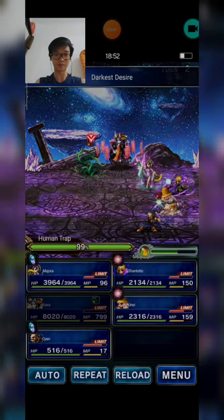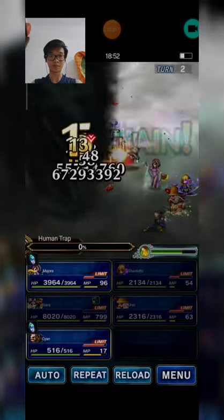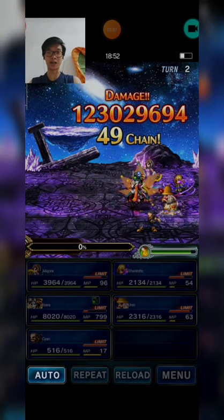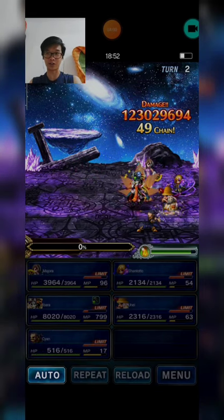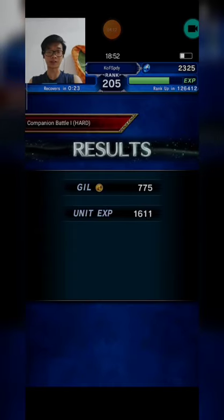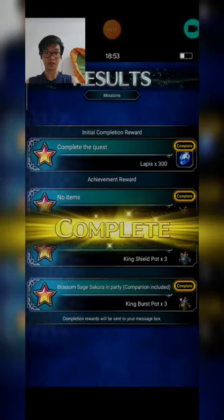Just repeat the strategy. So this is my budget strategy. I'm sorry I couldn't bring BlossomSakeSakura because I couldn't find a strategy with a budget squad that included her, but I hope this video can help you guys.